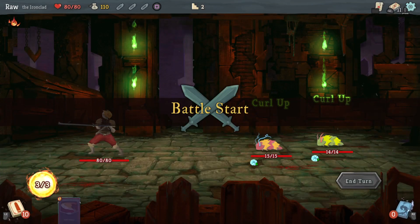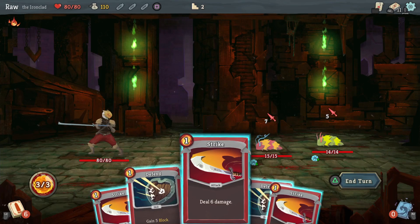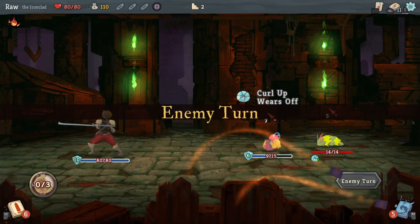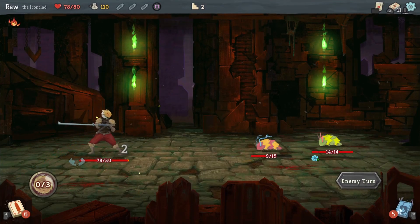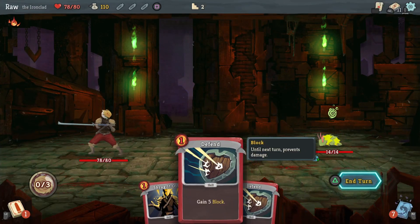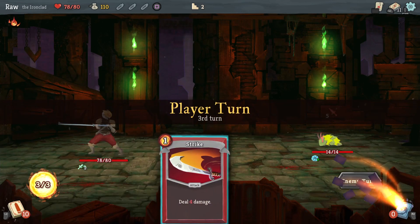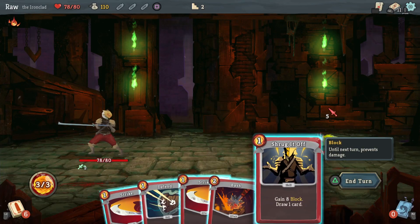Gonna grab another card in case I want to attack more. Both enemies are attacking me — I guess I'm defending. About to eat two of that. Okay, one of them is attacking — I can kill him, which is what's about to happen. Spit Web — okay, now I'm weakened. Being weakened reduces my damage by 25%. It's not okay, but it's what happened.